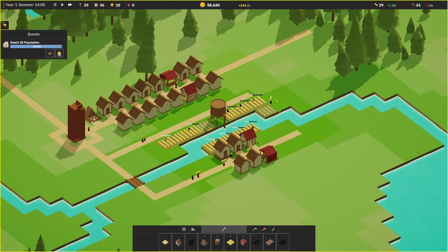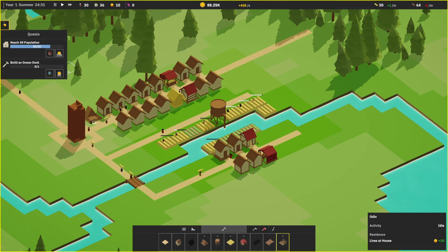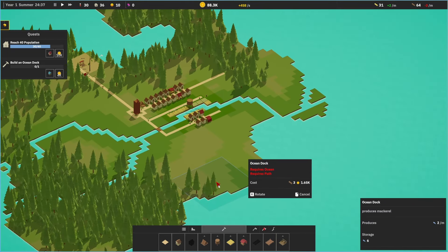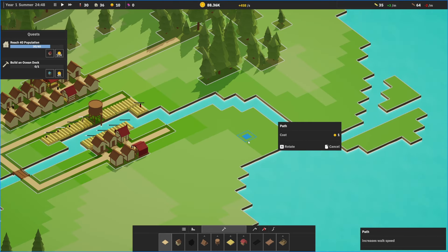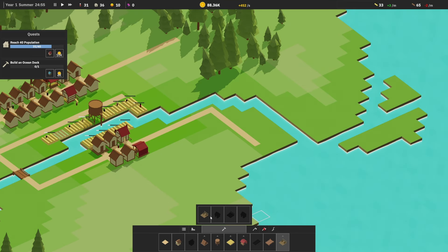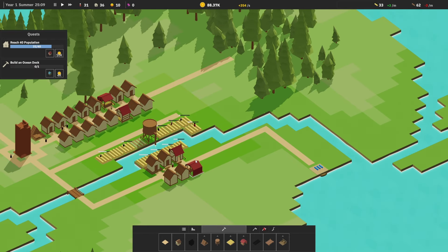Very nice. Odin — okay, somebody's just working the stockpile. Ocean dock unlocked — produces mackerel. We're getting some fish! Fishing — ocean dock requires ocean and requires a path. So let's build it like right over here — seems like a good area. Let's take our pathway and just kind of come around here. Ocean dock — and then I'm guessing we're going to have some kind of fish storage, and then presumably another fish market to distribute them out.